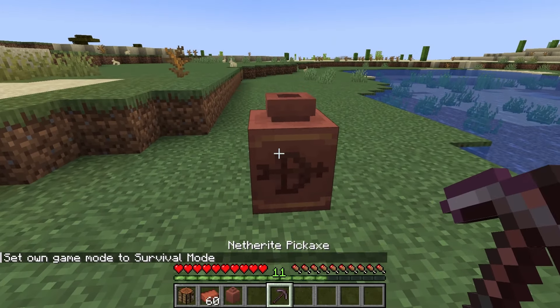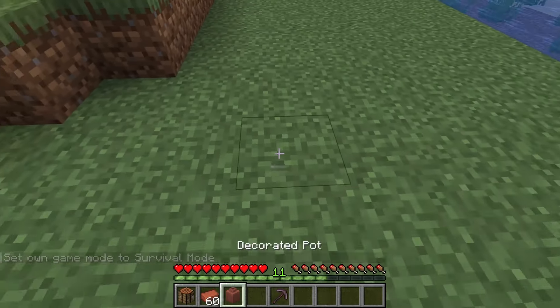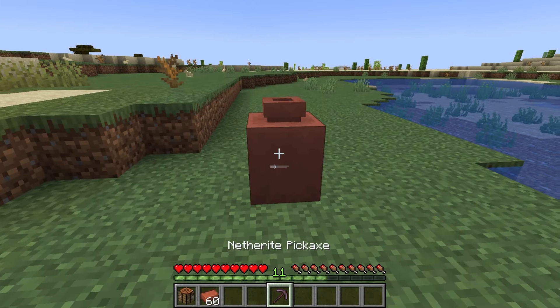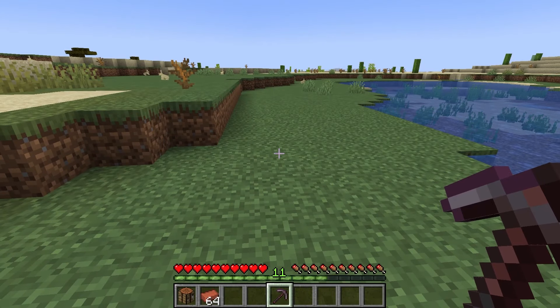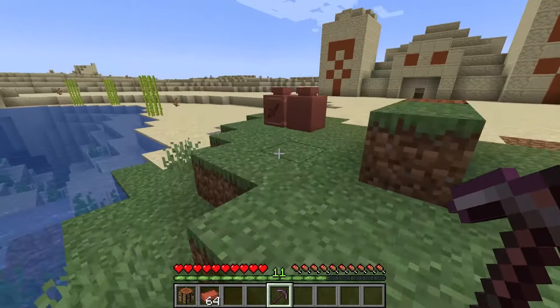However, if you use an unenchanted tool like a pickaxe, this will break the decorated pot and drop the pottery shards or bricks. If you craft the decorated pot with the wrong pottery shards, it is easy to break it and craft it again.